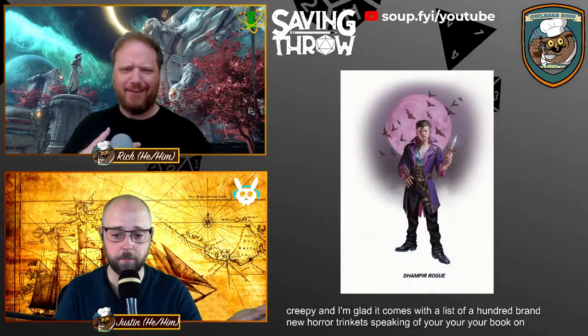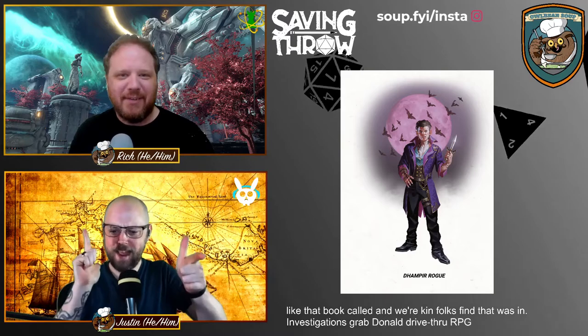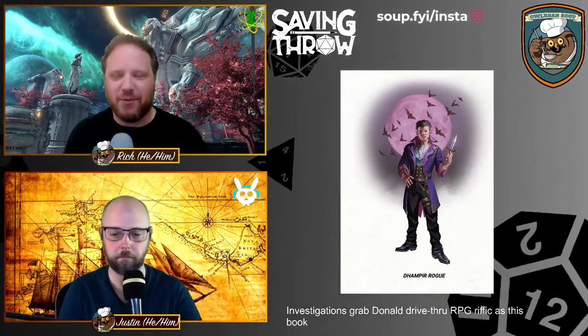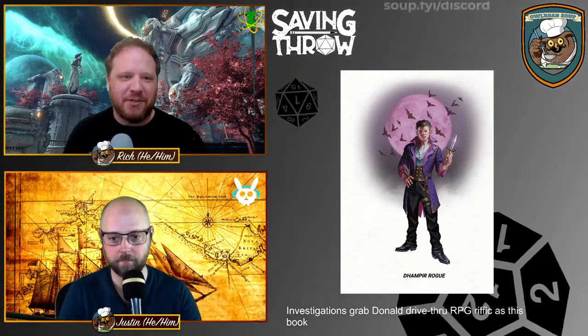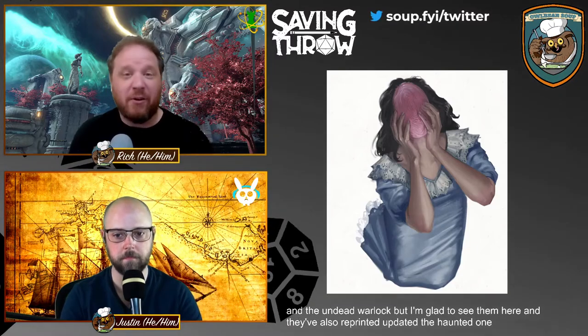Speaking of that book on investigations — that was Empyrean Investigations, you can grab it on DriveThruRPG. It's got a lot of mystery content, not quite as horrific as this book. The subclass options — the Bard College of Spirits and the Undead Warlock — we've seen before in Unearthed Arcana, but I'm glad to see them here. They've also reprinted and updated the Haunted One background.